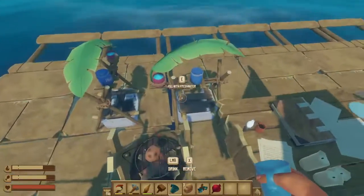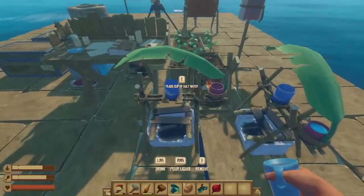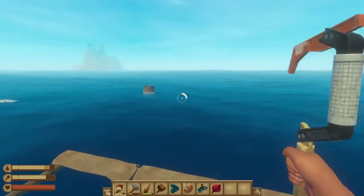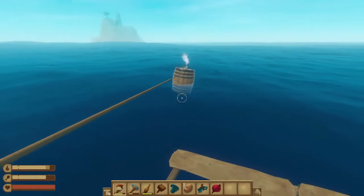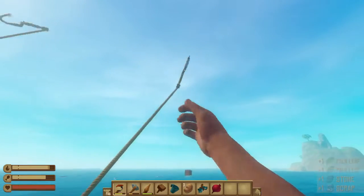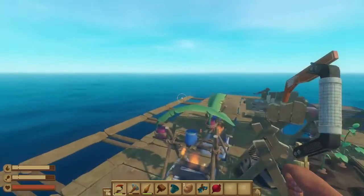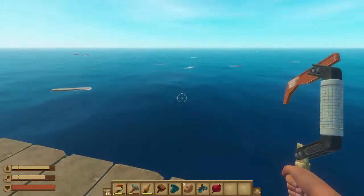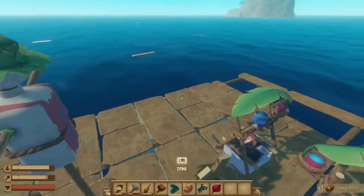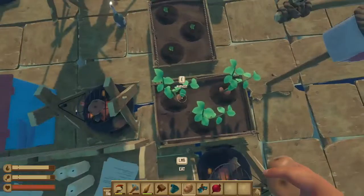We must expand, my good sir. To expand, we essentially need wood and plastic. I've pulled in a barrel and a box. Next I want an anchor — a good anchor, which means I need two more metal ingots.